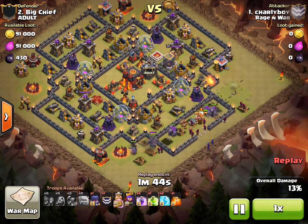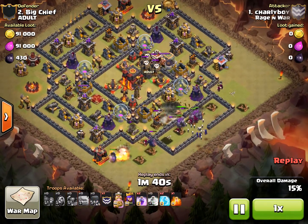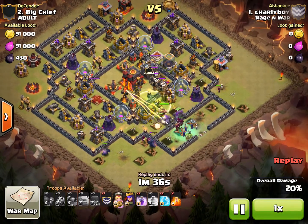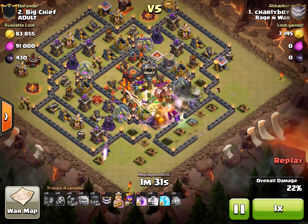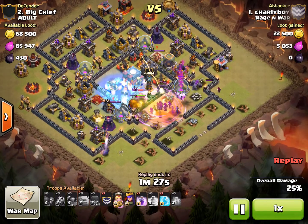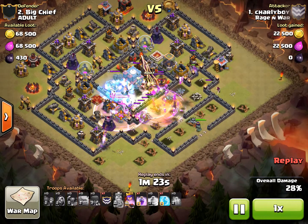He drops his Wizards behind the Golems, more Wall Breakers to get into that center enclosure, and then his Witches and his Barbarian King. You can see his PEKKAs on the bottom going to work. The Clan Castle troops have been lured, and he drops a Rage, a Heal, and a Jump, and he wisely drops a Freeze on top of that Inferno Tower.